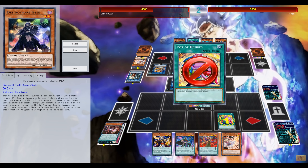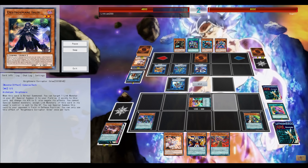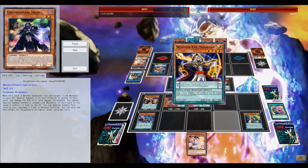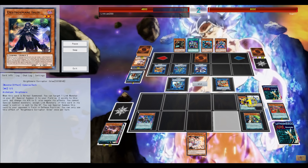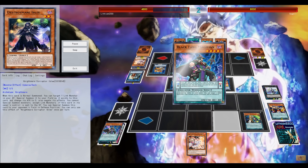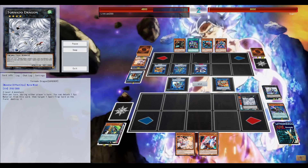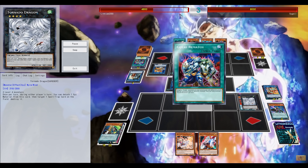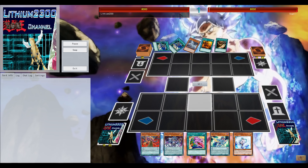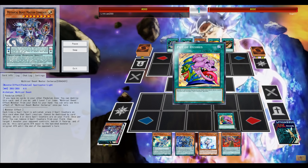Still, having Gryphon on the opponent's side of the field is a problem, and Desires also getting negated — but that's something I should have expected with all those draws, and of course Firewall Dragon's effect getting multiple monsters back. I believe I should have played it a little differently: going for the Link 2 to get Iblee off my field, then setting up my scales and going for a possible Pendulum Summon with Harmonizing Magician. He reveals a second copy of Huge Revolution is Over for Gokis — well played.